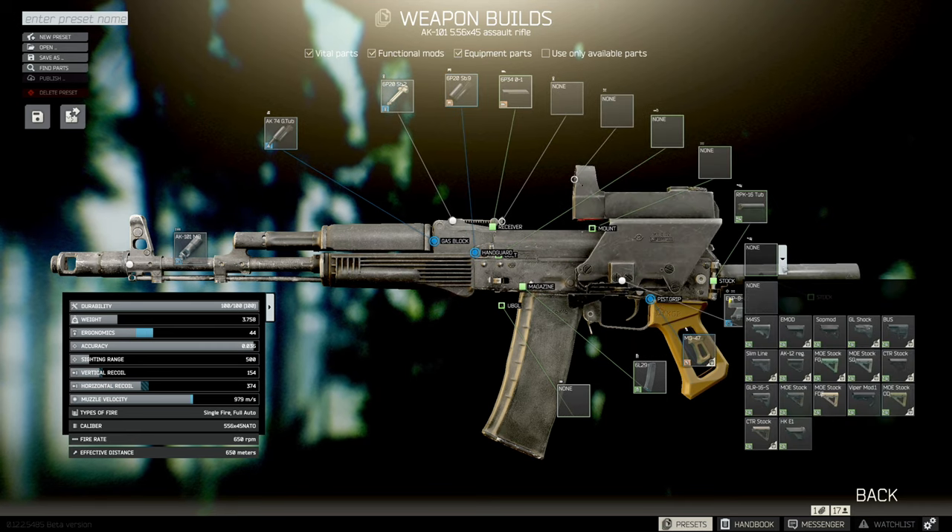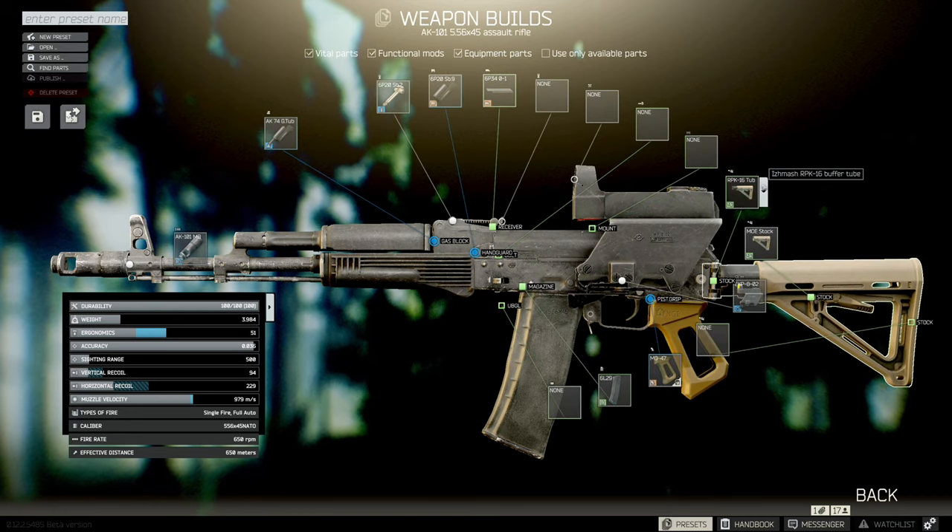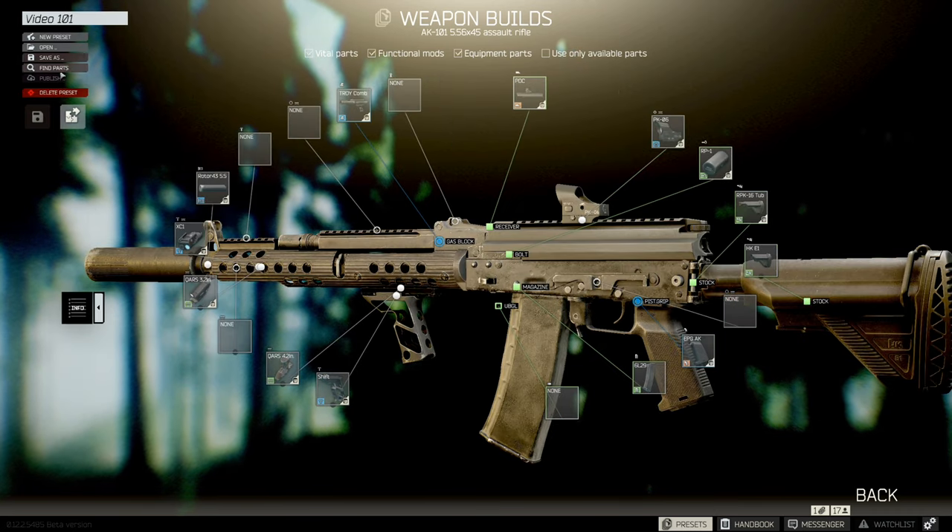Very helpful if you are trying to quickly find the best-in-slot part. Let's whip up a little something. For this example, I'll go for something that looks aesthetically pleasing to me, not necessarily something that has the best recoil or ergonomics. It's important to note some parts will conflict with each other, but the game will let you know which part exactly won't work.